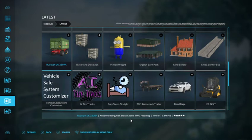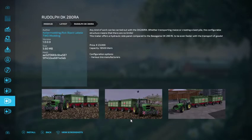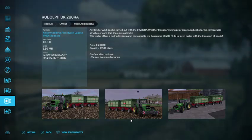We have the Rudolf DK280RA. Any kind of work can be carried out with the DK280RA — whether transporting maize or creating a beet pile. The configurable structure means there are no limits. This trailer offers a hydraulic side panel compared to the base game DK280RL to be even faster with transport of goods. Price is 23,000 euros, 18,500 liters, with configurable options and various tire manufacturers.